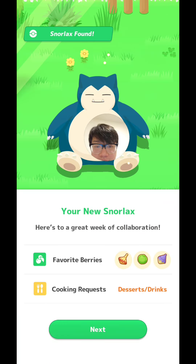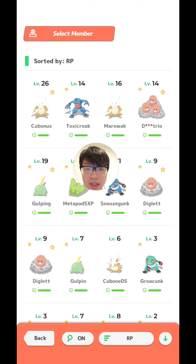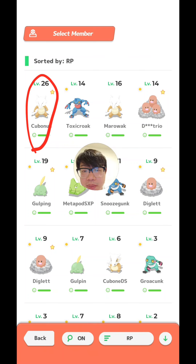After re-rolling the berries, this time I got Ground Type, Bug Type, and Poison Type. For Ground Type, not so bad, because I do have a heavily invested Marowak which has Helping Bonus and Berry Finding S. But everything else was kind of underwhelming, so I wasn't convinced this is the team that I'm going to use this week.